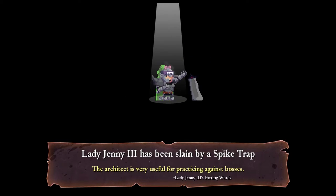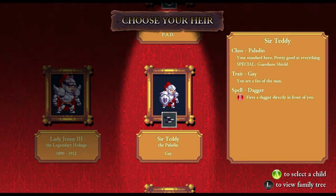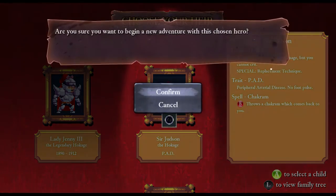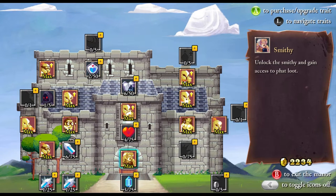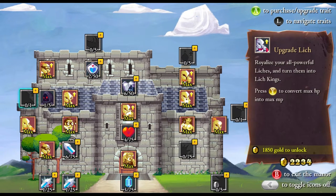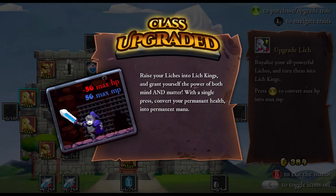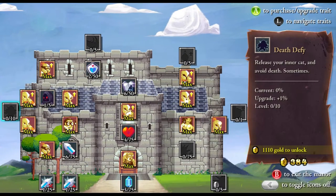I dedicated this whole intro to being like, alright we're gonna go over and over again until we kill the boss, and I killed it on the first try. I don't know why that was so hilarious to me. The gigantism was definitely the key there. Let's unlock the lich just because I like unlocking more stuff.